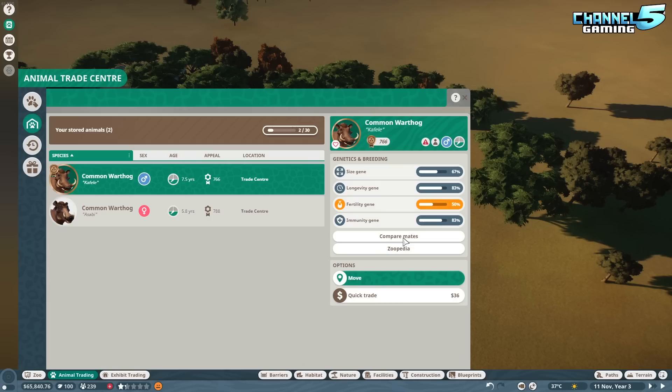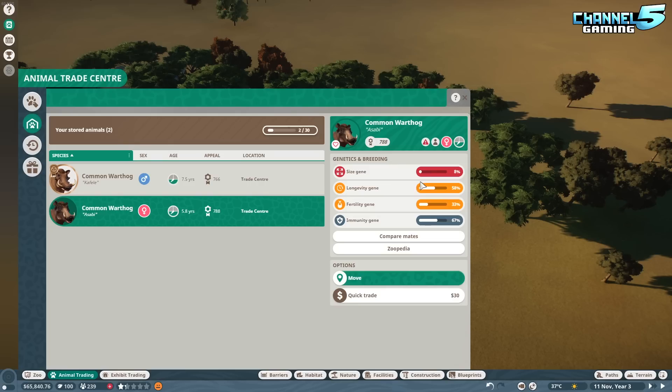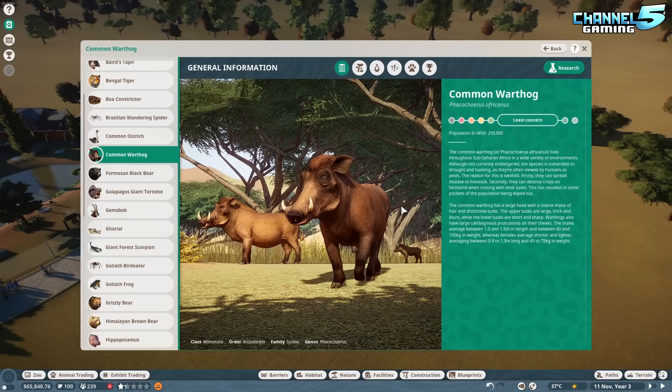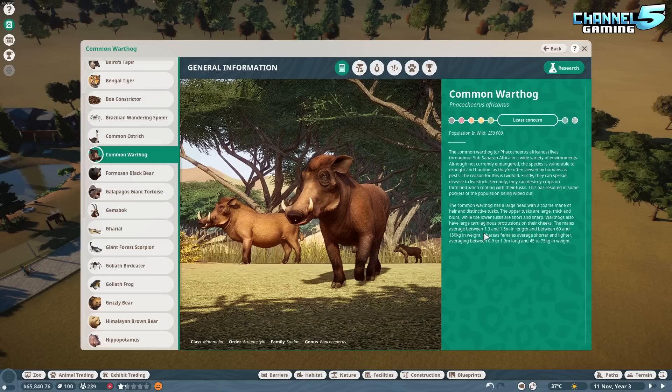We're going to do a smaller build today because we went so big with the bears and we've already spent time on tips and tricks. Here are the two warthogs available - we have a very small female and a big boy. Let me know in the comments if you like me reading out the backstory and learning about the animals, or if you just want to see me building. I find this information quite informative, so I'm going to continue doing it.